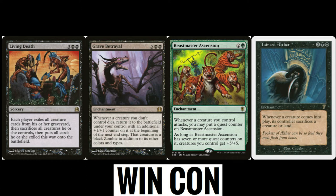I also included Grave Betrayal — a pet card of mine. When a creature an opponent controls dies, you return it to the battlefield under your control with an additional +1/+1 counter, so we get all their good cards that we're killing with our ETB effects. Beastmaster Ascension is something we can use to make our creatures big, though I don't think it fits very well in our build. Then also Tainted Aether, which really locks down our opponents. If they can't deal with it, it locks us down too, but we can stay ahead while they fall behind — because we can get our creatures and lands back from the graveyard and recover faster.